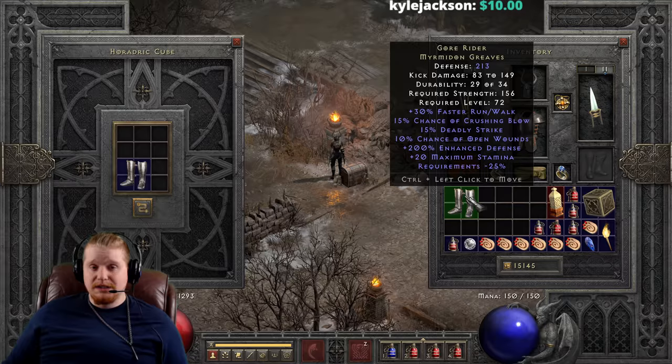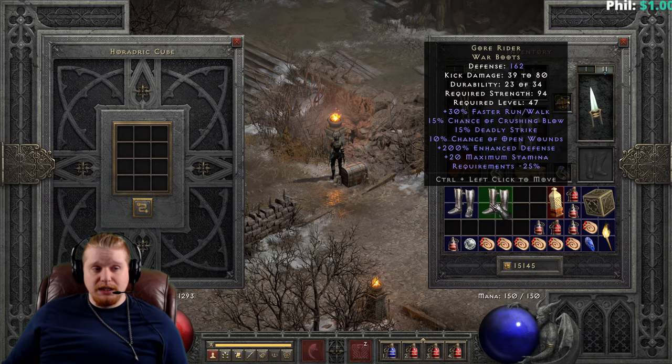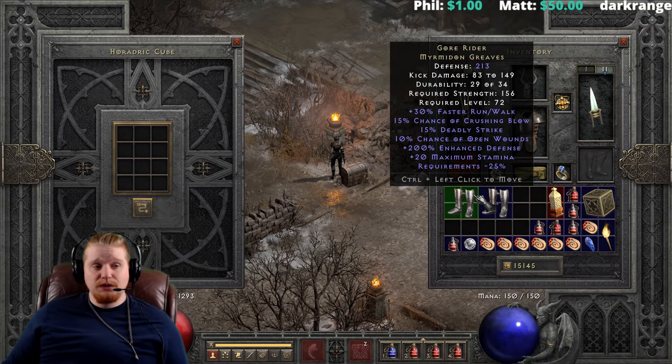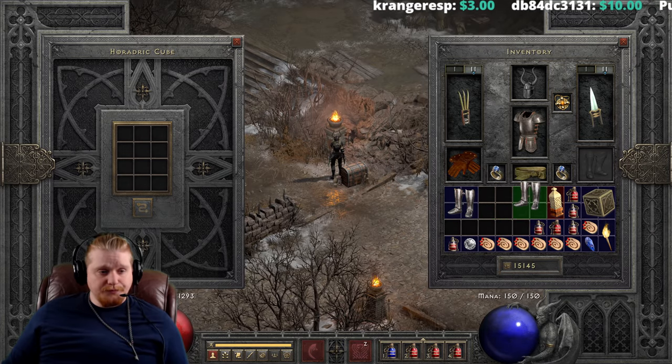This is probably one of the most solid upgrades in the game for a kick Assassin because that kick damage is paramount. You go from 39–80 up to 83–149. Literally the top end on the War Boots is only 80 and the bottom end on the Myrmidon Greaves is 83 — three points higher than the War Boot top end — with a top end of 149 versus 80. A very, very nice upgrade.